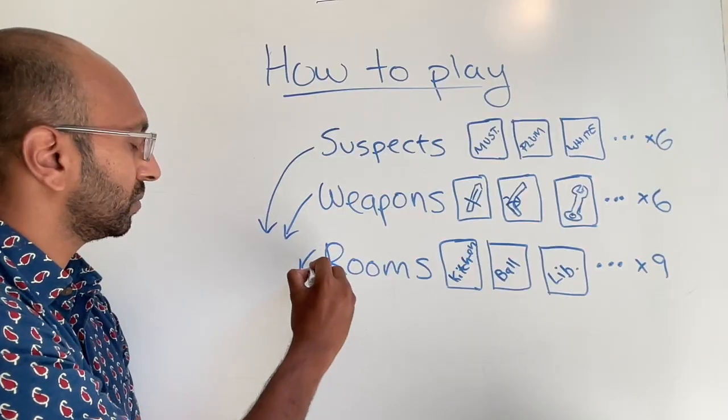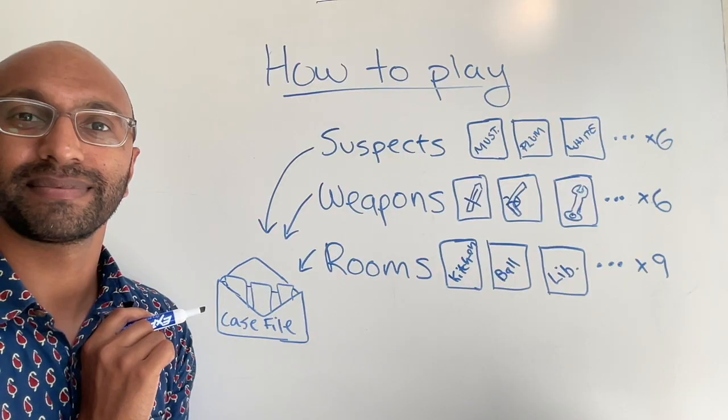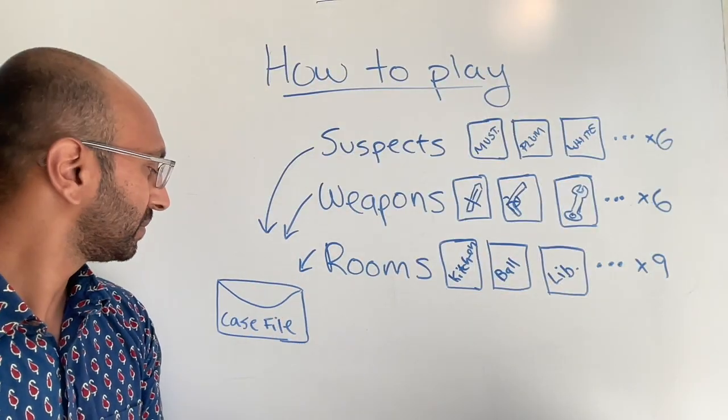To set the game up, you first take one card from each category and put them at random into a little case file. Nobody knows which three cards are in this case file, and it's what defines the murder — who did the murder, with which weapon, in which room. You then take this little case file pouch and put it aside for the rest of the game until somebody thinks they've solved the murder.